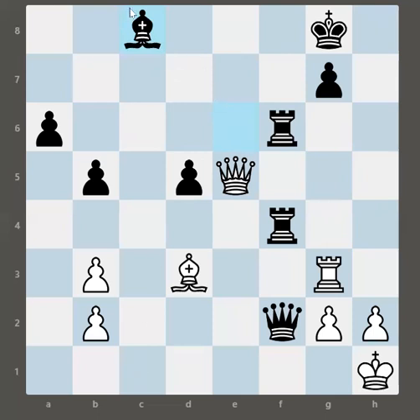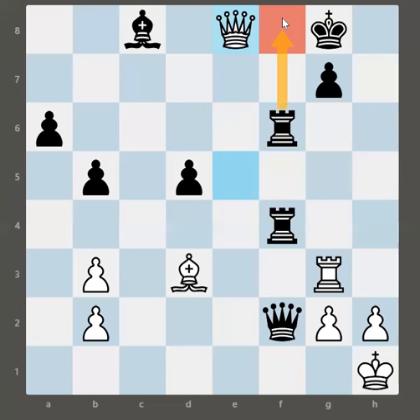So Rook C8, Bishop takes C8. Rook C8 was the surprise move, and the reason was also to open the line of the Queen. The next move is Queen E8 check. In case the King tries to run, he cannot because the Bishop is already blocking him. So he is forced to put the Rook on F8.